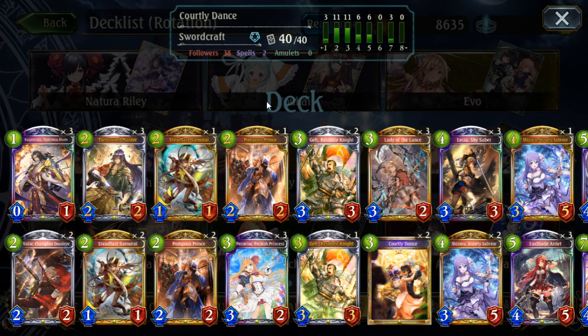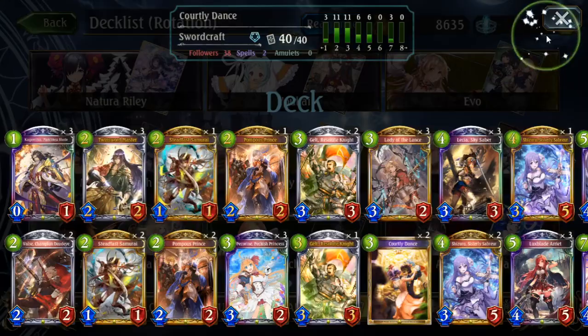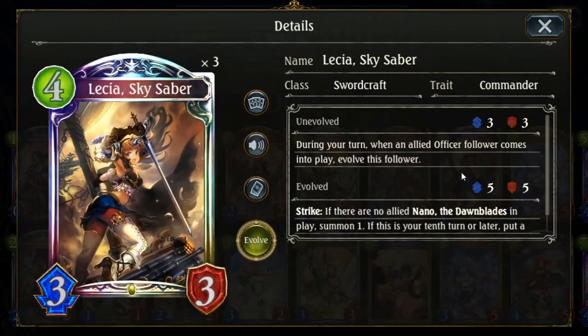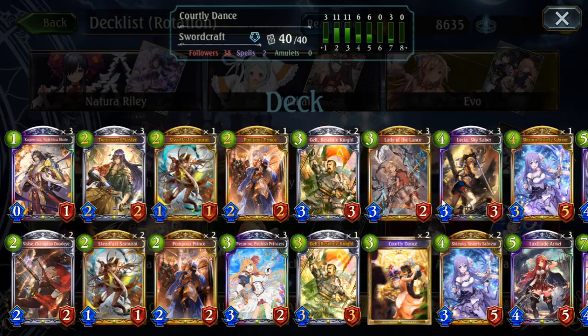Some cards have free Evos that are either actually free or conditional. Like Twin Sword Master, which is very conditional — you need a commander to activate it. Or Leisha, who will evolve for free if you can play an officer alongside her. So a lot of cards give you Evo for free, which allows you to get your Evo count up.